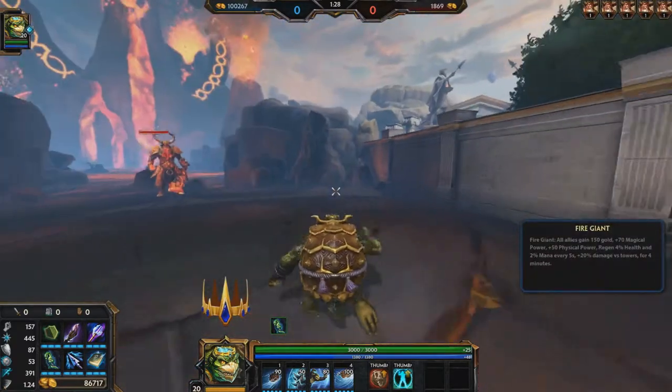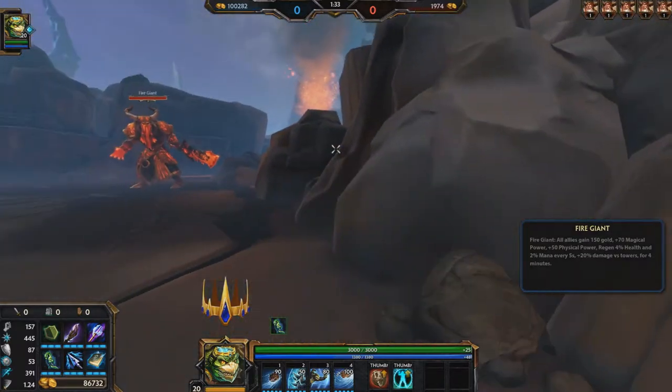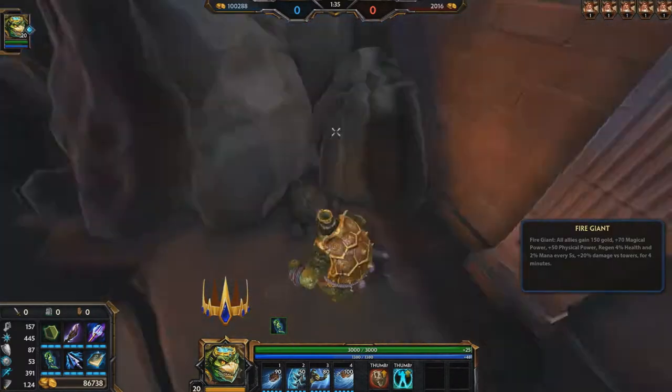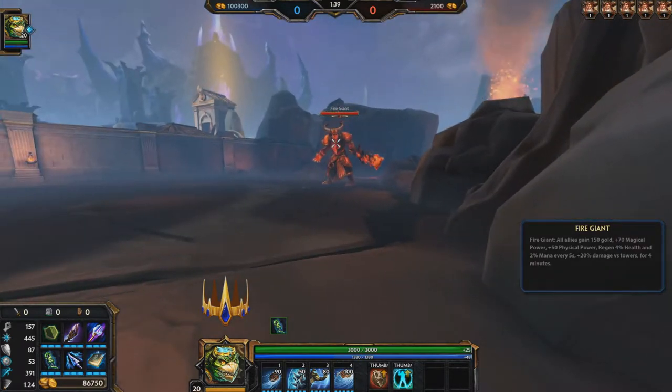This usually works standing in the right corner of the map — I haven't tried it on the left, although it could work. But you want to stand right here in this little niche so that you can just see fire giant over there in the distance. Now you're going to want to wait here until the clock hits five minutes. You can do whatever you want in the jungle practice, but you have to be in this spot when the clock hits five minutes to see this easter egg.